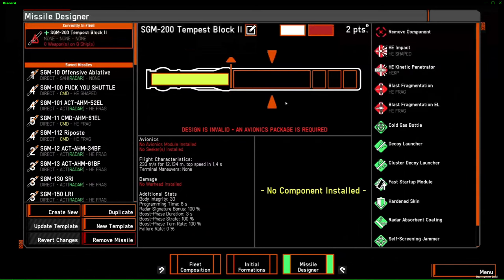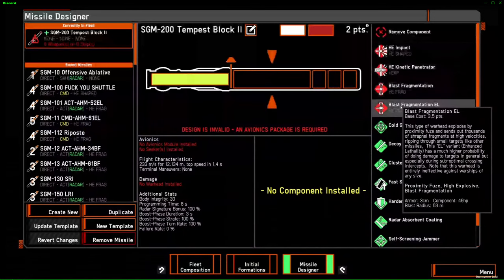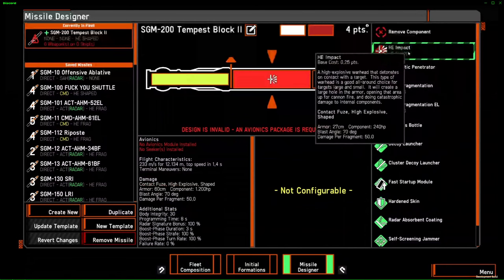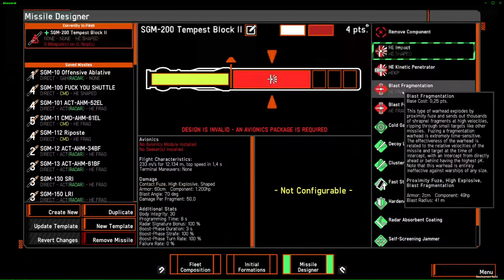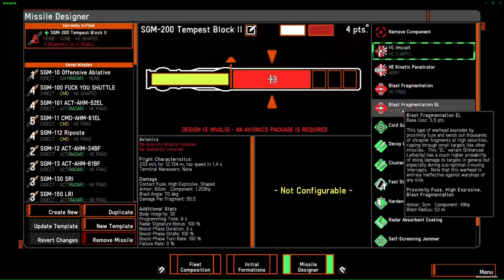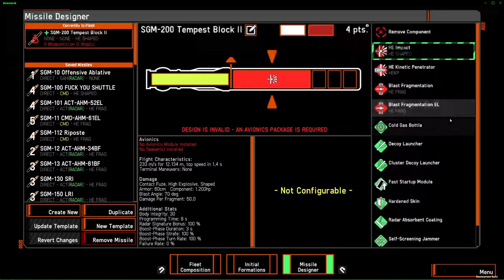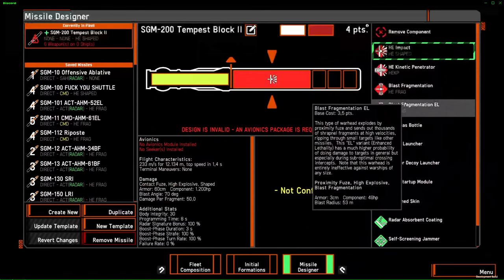This large socket here houses the warhead. You have four types of warhead. You have two offensive ones, which are HE and HE-KP, and then you have two defensive ones, which are blast fragmentation and blast fragmentation EL. These two don't do damage to ships. So if you want an anti-ship missile, don't install the fragmentation warheads — they'll do nothing.